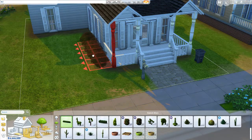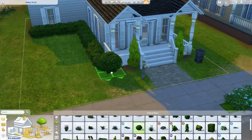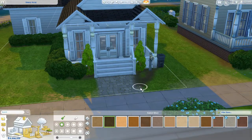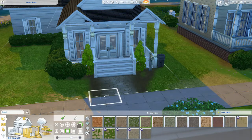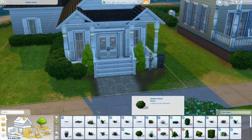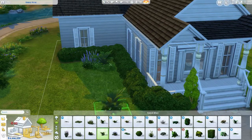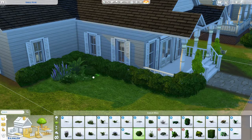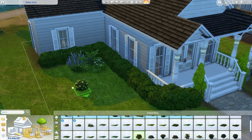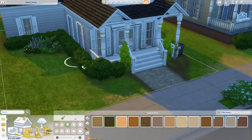I dropped the foundation there, which technically is against the rules, but what I'm doing is just placing all the greenery and landscaping. It's easier to do when there's no foundation because if you try to put something next to the foundation it jumps up onto it. If you drop the foundation first and then place the items — as long as that item is at least 50% or more on the regular ground — when you raise the foundation back up it actually stays where it's supposed to be on the ground. Just a little trick to make it easier to put down the plants.